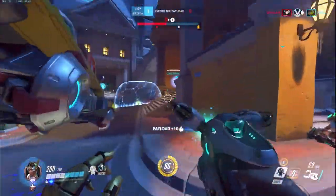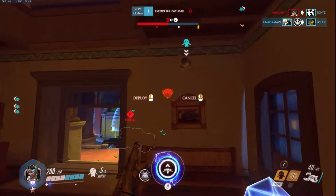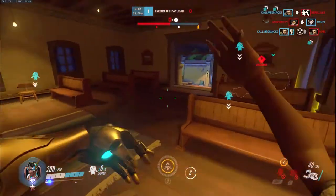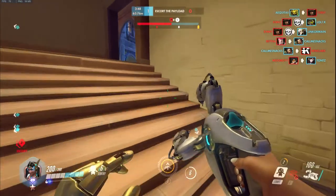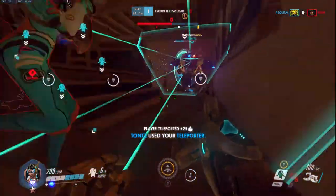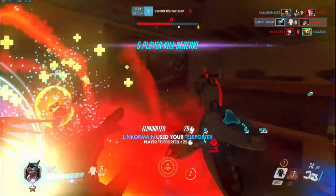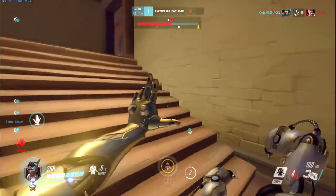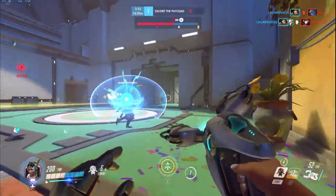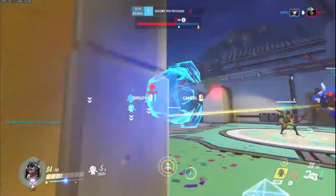That should be the first point secured. My ult charge is already at 70% because we didn't use all the TP charges, so I'm all good. I'm going to try to build my ult again. My next TP placement depends on how well my team does in the first teamfight — if they do really well I can place it in that house which is even closer to the next point. I'm going to go on the flank, see if I can get any picks. That's a good TP because those people die now.